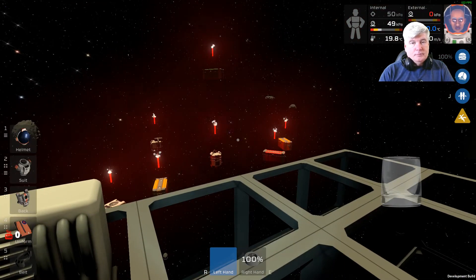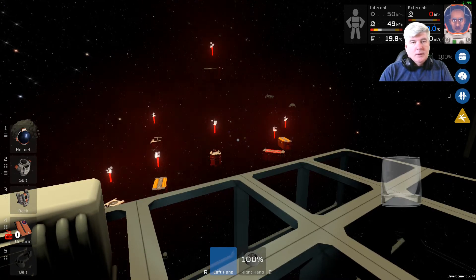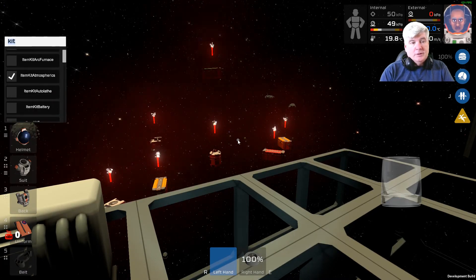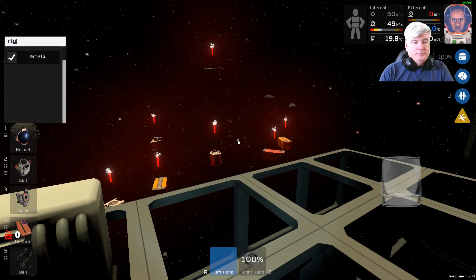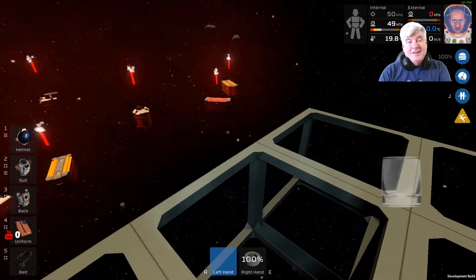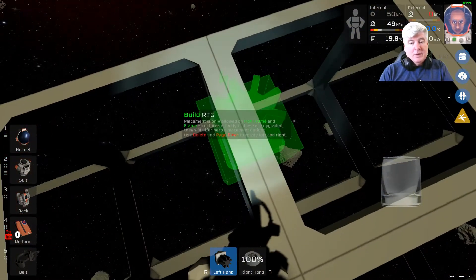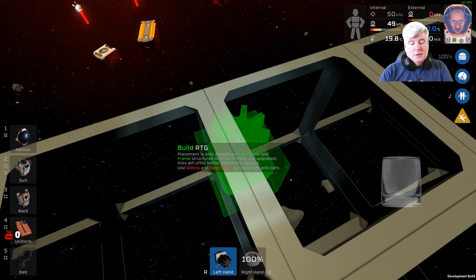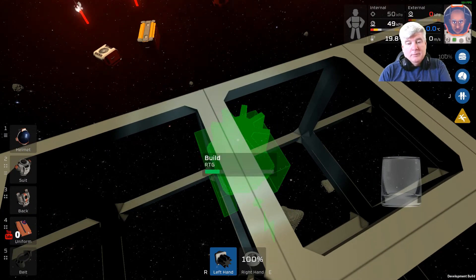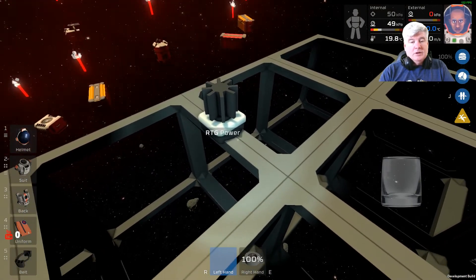Rather than using solar panels to power up your station, you can use the RTG — you can look up what an RTG is on the internet. So let's try that: slash RTG. An RTG is effectively an infinite power supply. Let's grab our RTG and stick it on the frame. There we go — it's got a single power outlet.